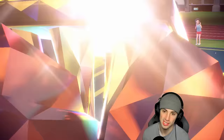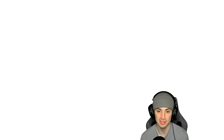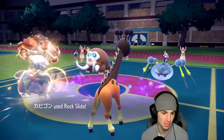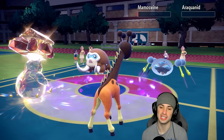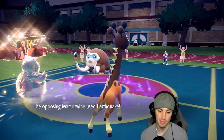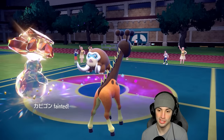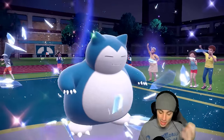This should KO Araquanid, and hopefully Rock Slide can KO Mamoswine too — though Mamoswine's really bulky, which is why I Terastallized as well. Araquanid's definitely gone, and Mamoswine is at 1 HP — it's sashed, but that's all good as long as I get off Trick Room. Snorlax dies out here, but it did what it had to do — now I pop Trick Room and still have Psychic Terrain, Expanding Force, and eruption ready.